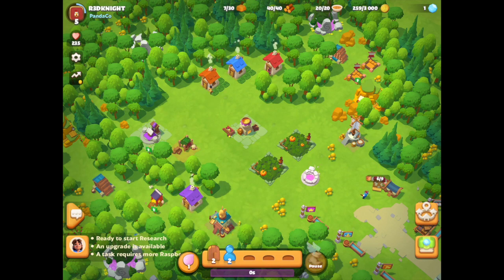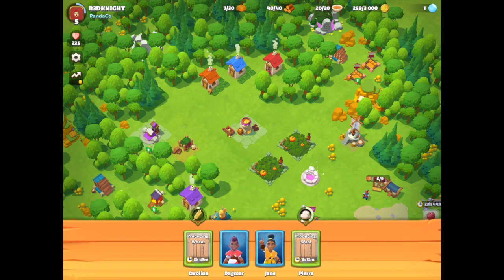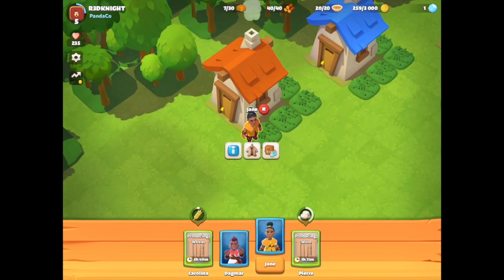Down at the bottom you've got your townies bar and this tells you what they're doing. I've got one who's out at work within the valley itself for five hours and 49 minutes — that's Carolina. I've got Pierre producing wool for me and he'll be back in an hour and 11 minutes, doing temporary jobs to collect resources. The ones available right now are Dagmar and Jane — these are the ones ready to work.